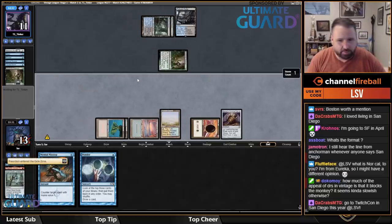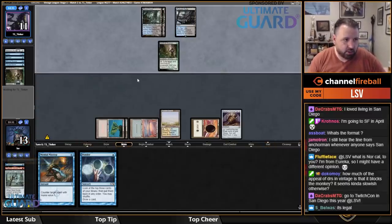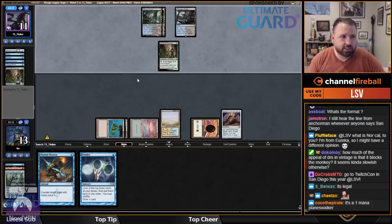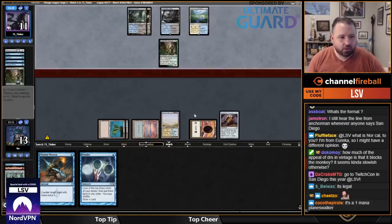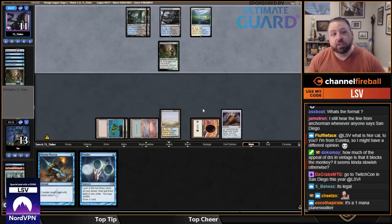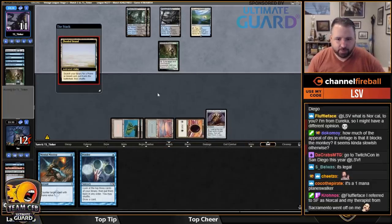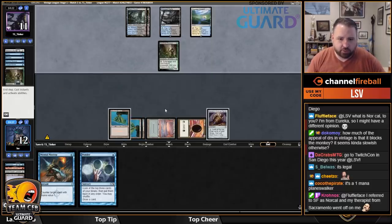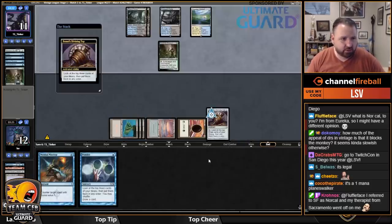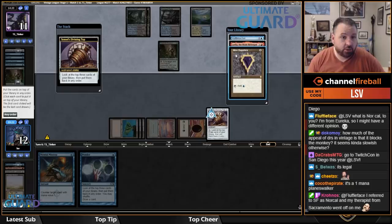What's the appeal of Death Rite Shaman in vintage? Blocking Ragavan isn't a big part of it — there aren't that many Ragavan decks right now. It's mostly that it's a one-mana mana dork with other utilities, which is the same reason it got banned in Modern and Legacy more than anything else.